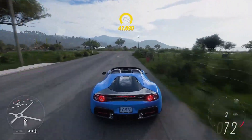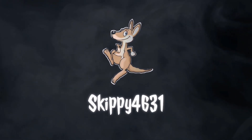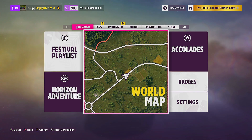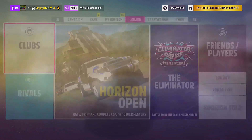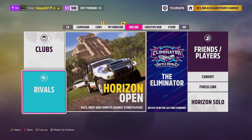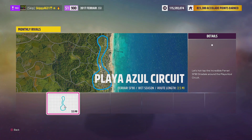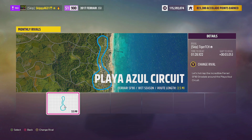Let's jump into some Monthly Rivals. Now anybody can take part in Monday Monthly Madness. All you have to do is hop into your pause menu, slide on over to the online tab, head into clubs and join my club Team Skippy here on Forza Horizon 5. Head back to the online tab, down to Rivals, over to Monthly Rivals and set the fastest lap time you can in the Ferrari SF90 Stradale around the Playa Azul circuit.